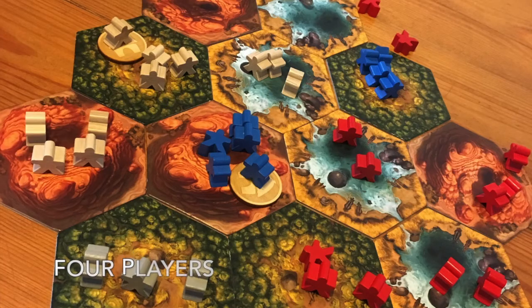In Rise of Tribes you're laying out a hex-based map depending on the number of players, and it has three different resources on it: wood, food or fish, and rock.